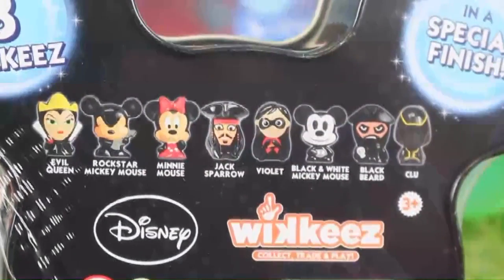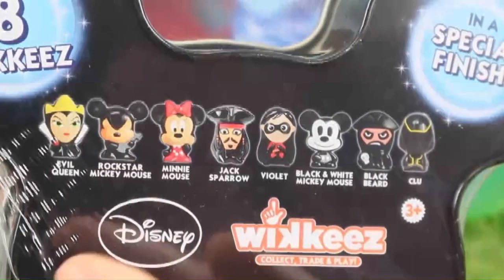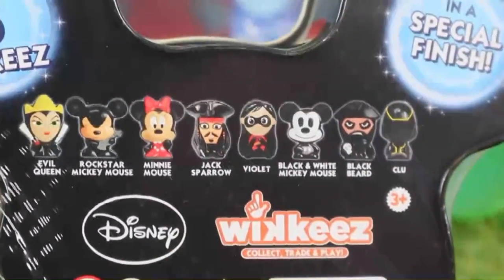For this eight pack, it actually tells you which ones you get so it's not a surprise. We get the Evil Queen, Rockstar Mickey Mouse, Minnie Mouse, Jack Sparrow, Violet, Black and White Mickey Mouse, Blackbeard, and Clue. So it's really cool.